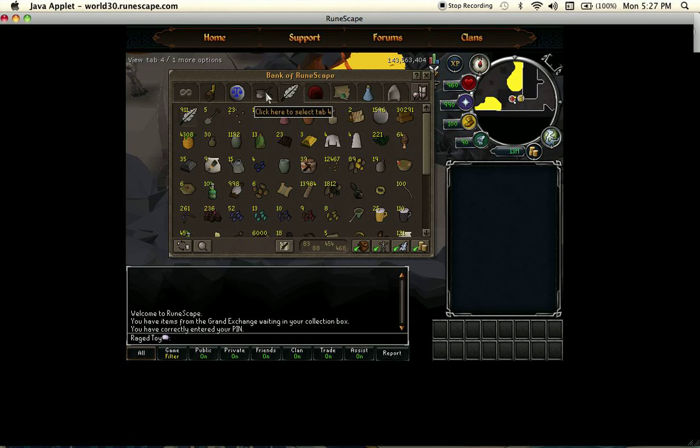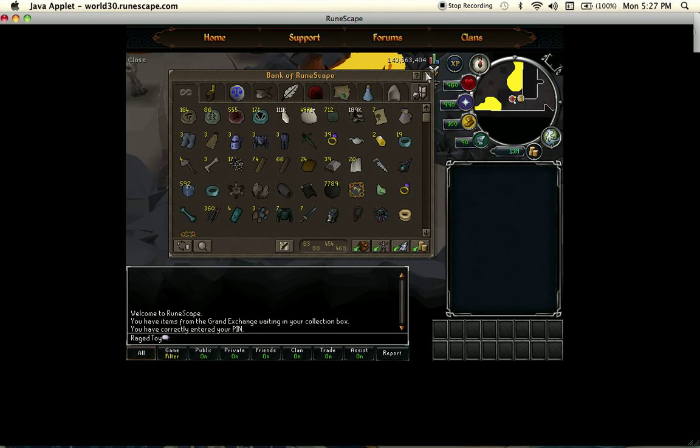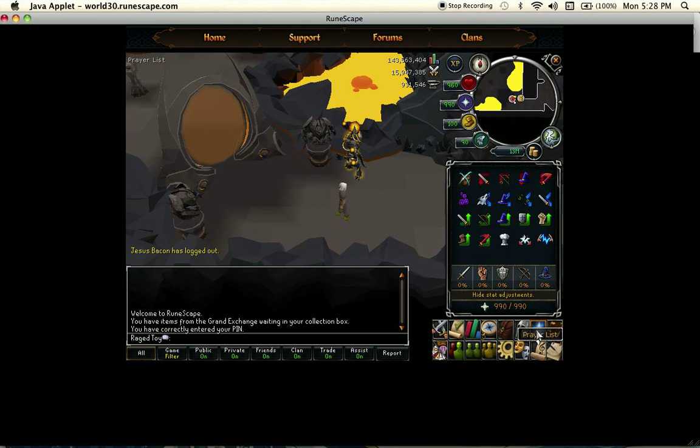And that's about it for my bank. Here are the rest of my stats which I didn't go over much. I'm working on 99 attack to be a maxed rune pure — it's kind of my goal, even though with the Evolution of Combat my account probably won't be as good as it would have been before the Evolution of Combat.